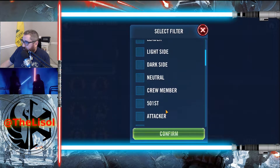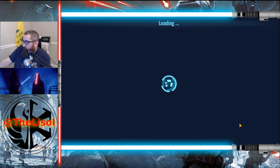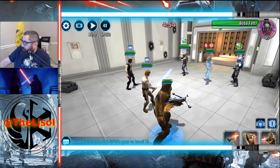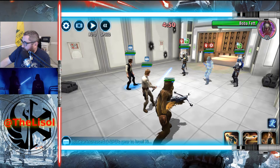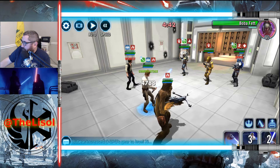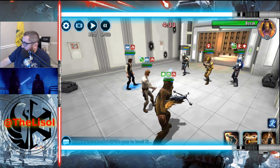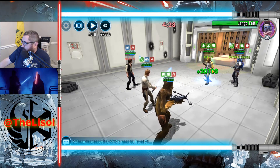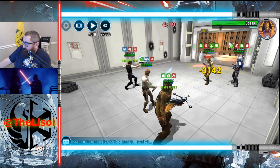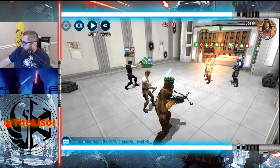Let's start with CLS. I'm going to open up on Bossk to stun him. I'm going to attack Boba. Let's stun Bossk — didn't work. Let's kill Boba Fett. He's got to be high tenacity. All right, he's gone.